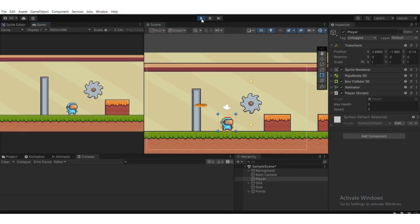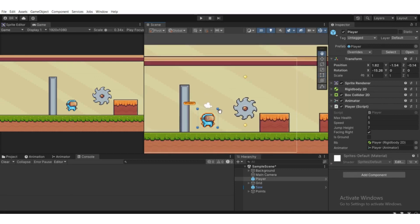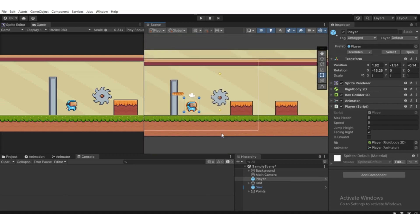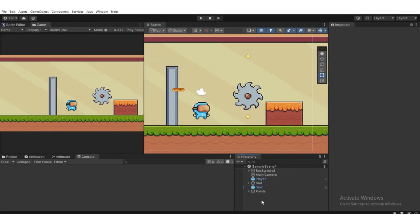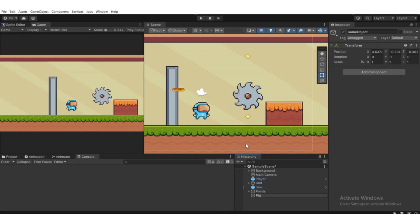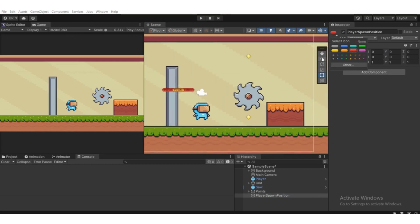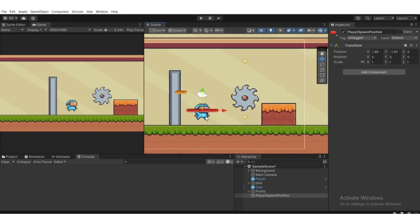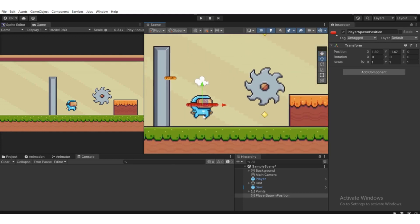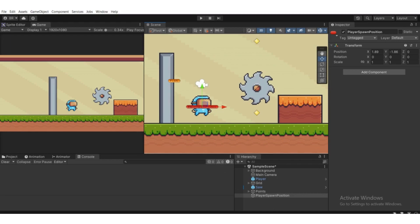We're going to add respawn functionality. Right-click on the Hierarchy, create an empty game object, and name it 'PlayerSpawnPosition'. Go to the Transform component, right-click and reset. Select an icon — I'll pick the red one — then use the Move tool to drag it to the spawn point. From this position, the player will spawn when we take damage.